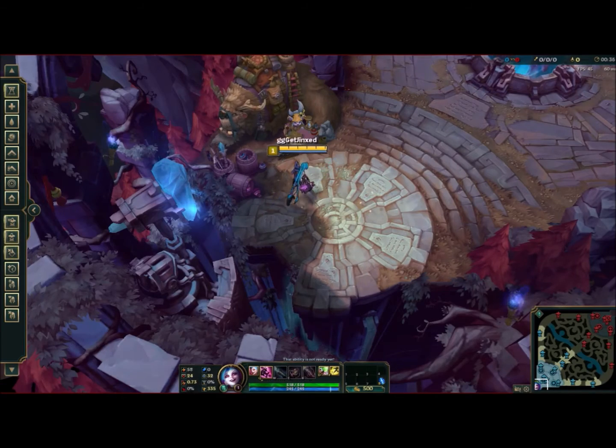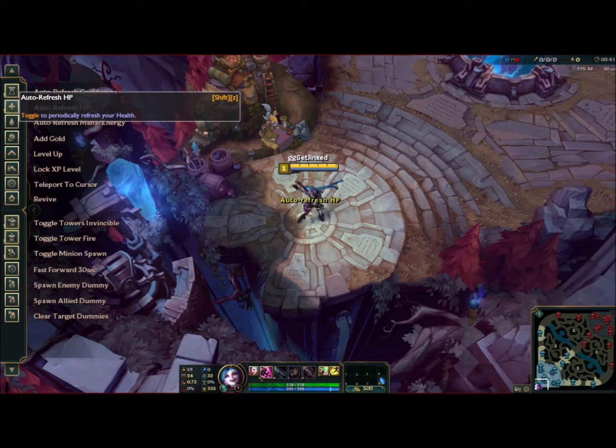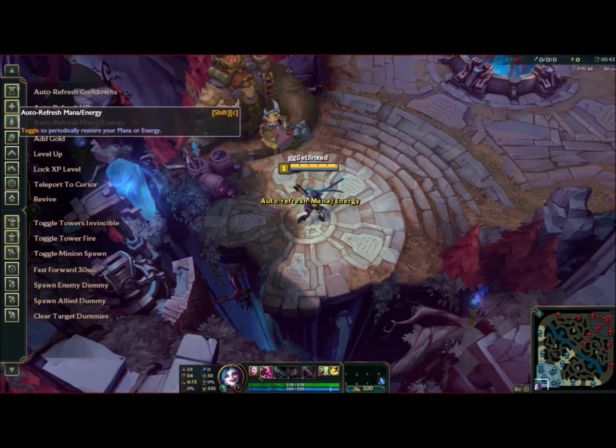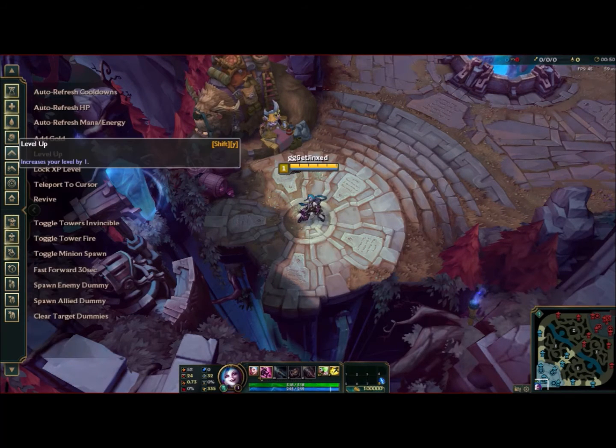There are three kinds of menus. There's the menu for your own character, like cooldowns, auto-refreshing your HP, mana, stuff like that, adding gold. If you want to level up your character or lock your character at a certain level so you can practice what your damage is at that level, you can buy up to 100,000 gold.